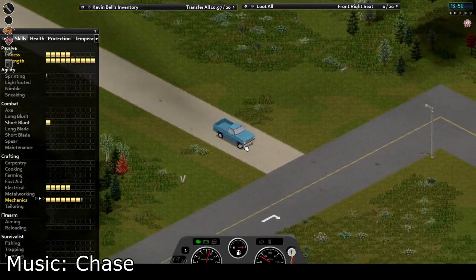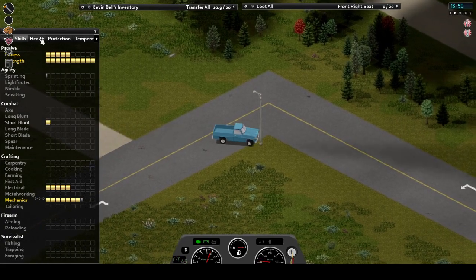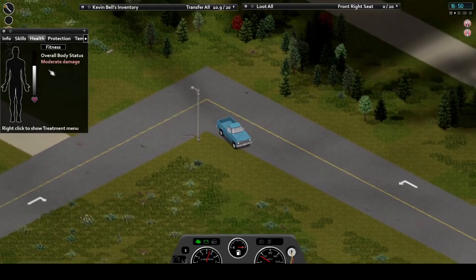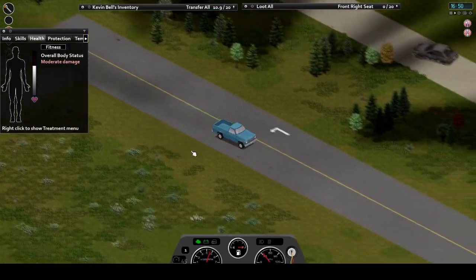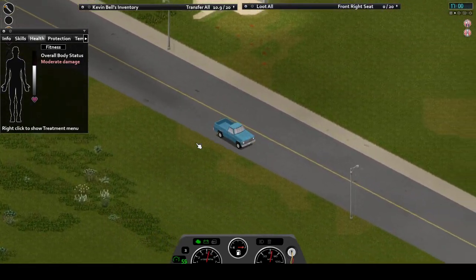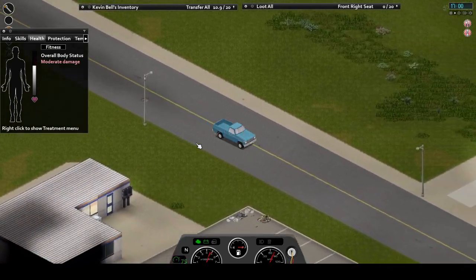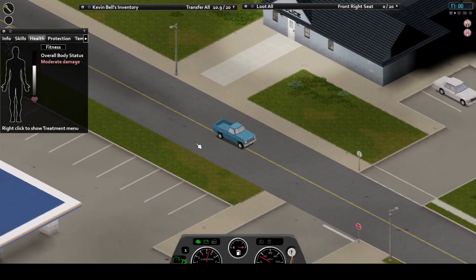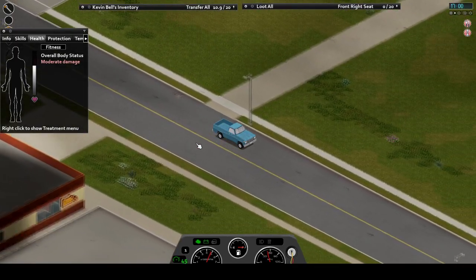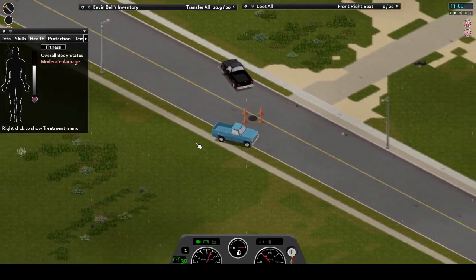Heavy duty vehicles tend to be more powerful and larger — while slower, they offset this with plenty of capacity and the ability to push through rough situations. Another difference between these three categories is what's required to repair them. Commercial model vehicles, on average, require a higher skill level to successfully pull off repairs and salvage parts versus standard model cars. For example, engine repairs on standard cars require a level of four, while a commercial model requires level five.